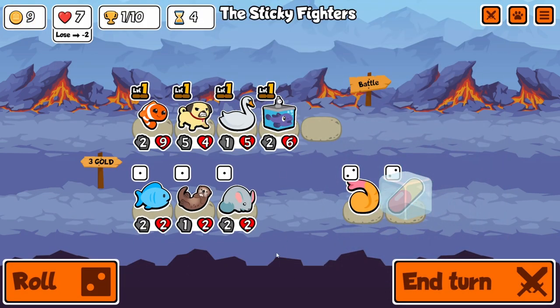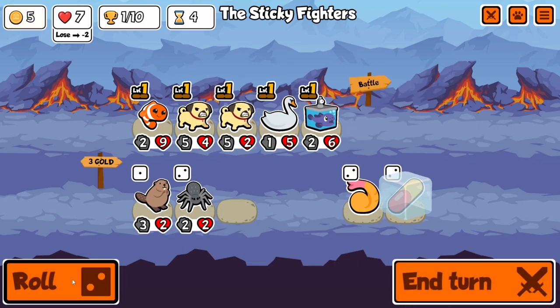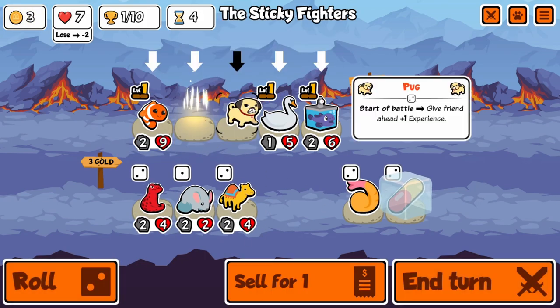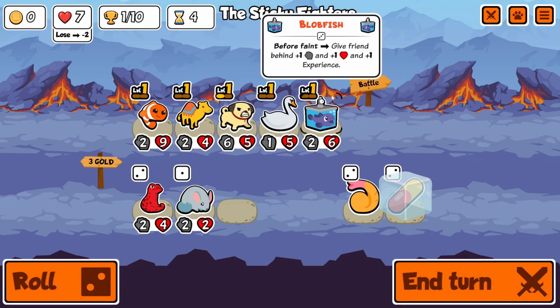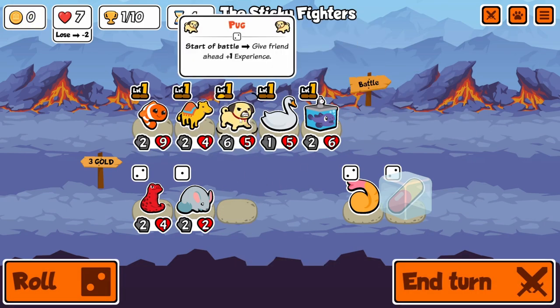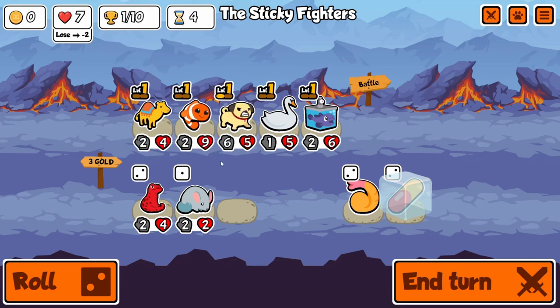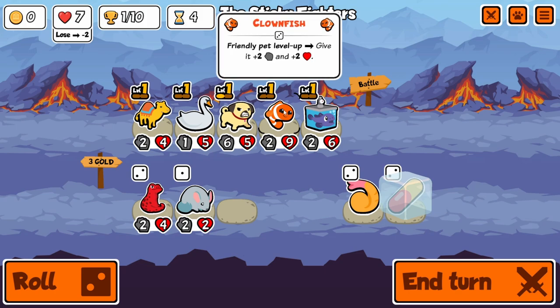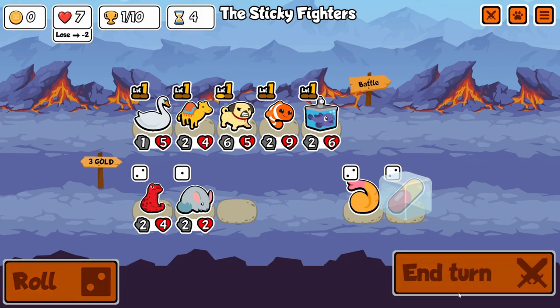We'll freeze this pill for whenever we need to pill the blobfish. Definitely want the pug. Might just take dromedary for the turn. I might end up pilling onto pug next turn, but maybe not — maybe we'll just keep saving it. Actually it's probably better to buff the clownfish to two-nine; it's huge.